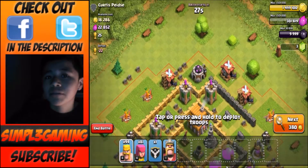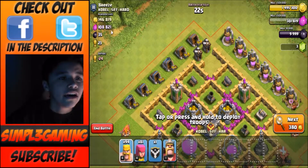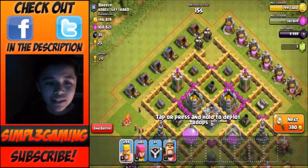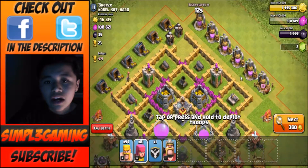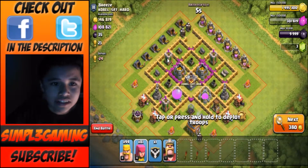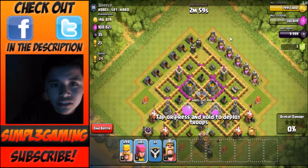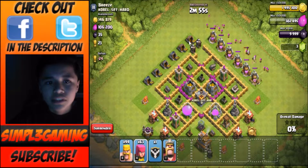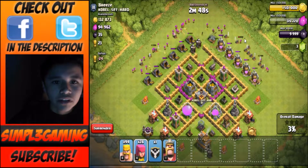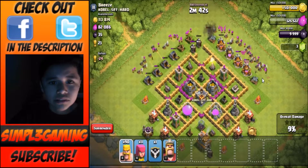I'll catch you guys when I find a base. So I found this base — it has 108K elixir and 146K gold. I wish I could have more storage but I can't. I'm going to deploy my archers first, then my barbarians. I'm going to deploy them on this side since this is where most of the collectors are. I hope there's no clan castle — that would be in the middle so we'd lure it out. Look how much loot is falling since the collectors are full — that means most of the loot is in the collectors.